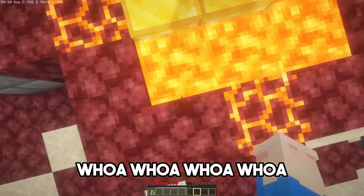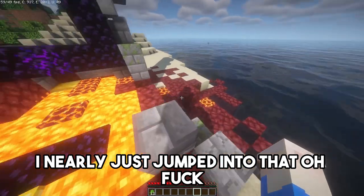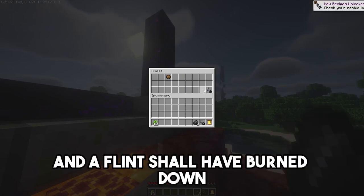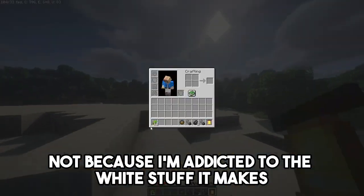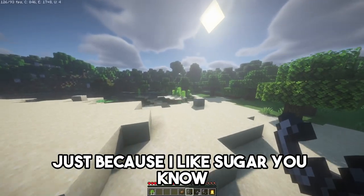Is that gold? Whoa, whoa, whoa, whoa. I nearly just jumped into that. Oh, I did not curse. A bell. Yeah, that's great. And a flint. I'm not gonna burn down anything. I'm gonna grab more of this sugar cane — not because I'm addicted to the white stuff it makes, just because I like sugar, you know? It's not the same. I'm not addicted, I swear.